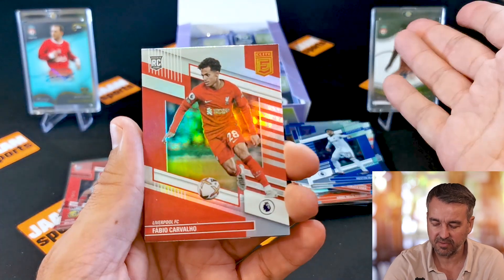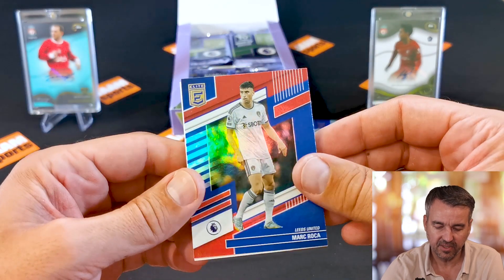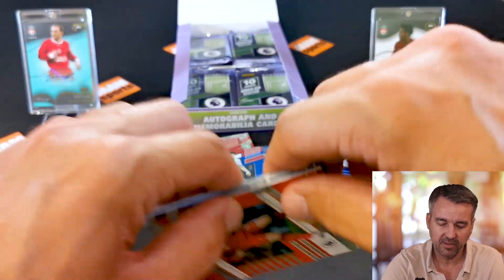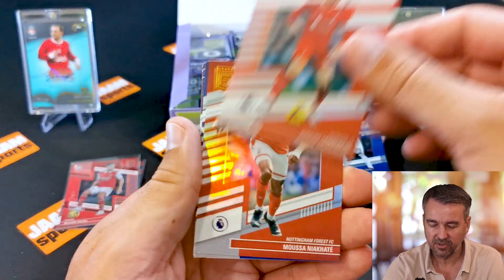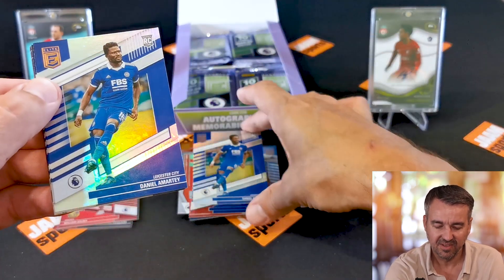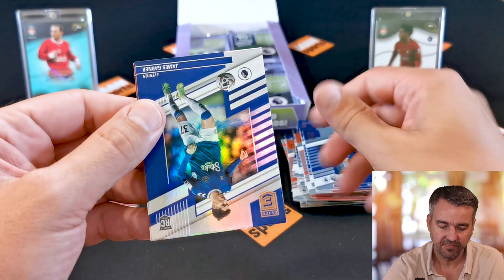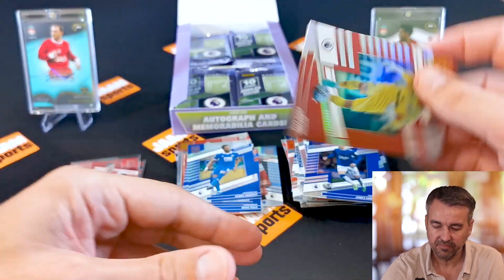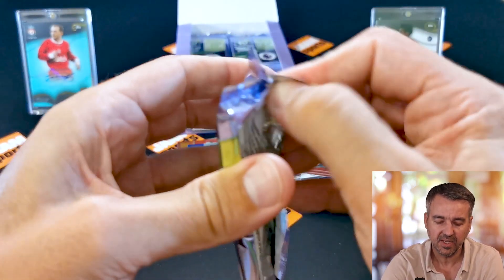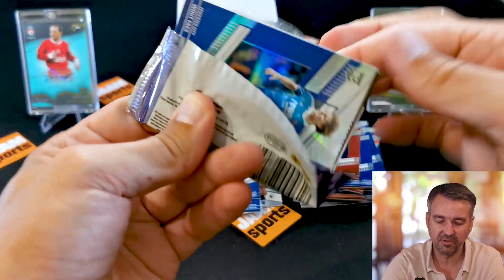Fabio Carvalho rookie card — here's our guy! Mark Rocca — I think that's a red insert as well. There's a filler in there, that's why it's so thick. Jordan Henderson — so at least the Liverpool players are coming. Nice pack! Jack Harrison, Ben Chilwell, and David Reier. Still counting on my third numbered card — it's gonna be a really good one.